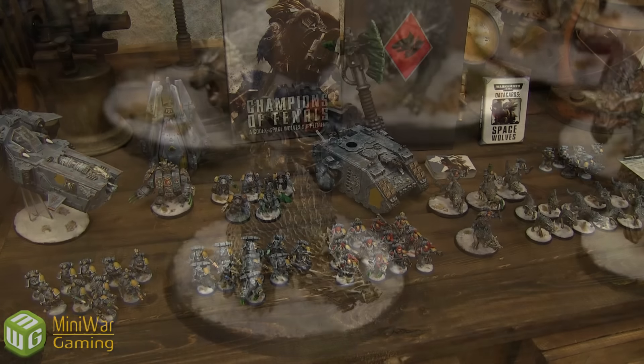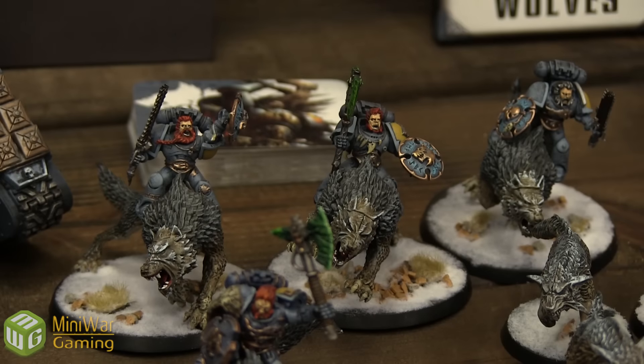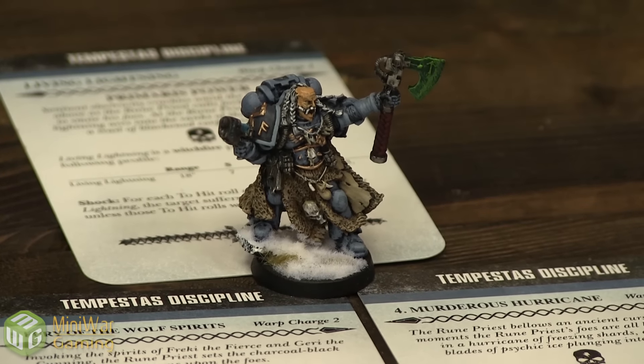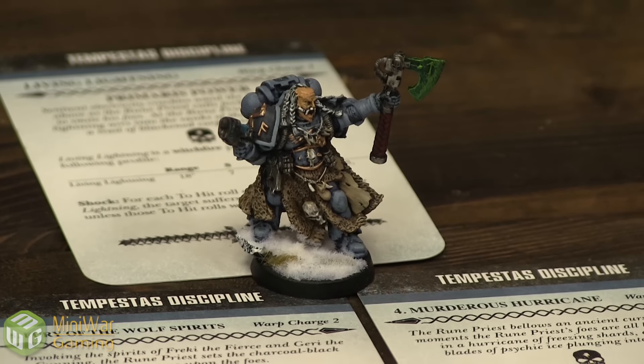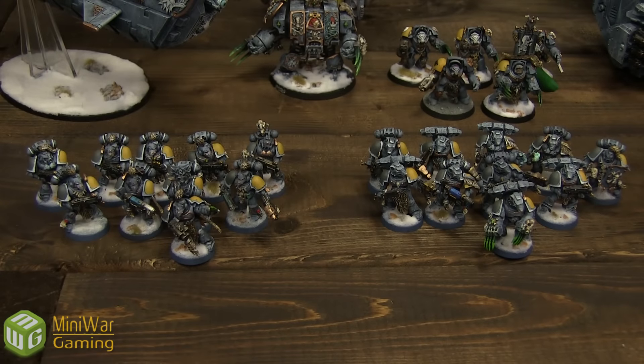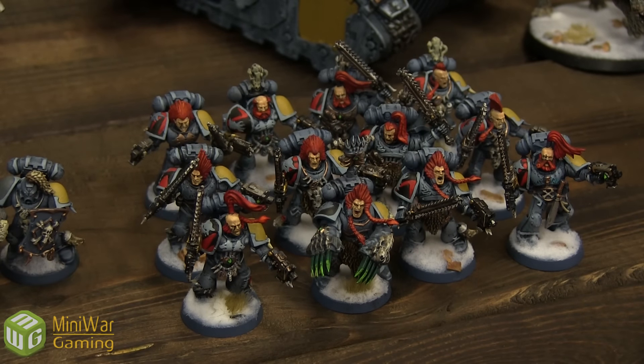Jake's Space Wolves: for HQ, Herald Deathwolf with Saga of the Wolfkin as his Warlord trait, riding with three Thunderwolf Cavalry all with Storm Shields and one with a Frost Axe. Another HQ is a Level 2 Rune Priest with Fury of the Wolf Spirits, Murderous Hurricane, and Living Lightning. For troops, two squads of ten Grey Hunters each with a Plasma Gun — one Pack Leader has a Storm Bolter and Frost Sword, the other has two Wolf Claws. Also twelve Blood Claws with a Pack Leader with Wolf Claws in a Land Raider Crusader.